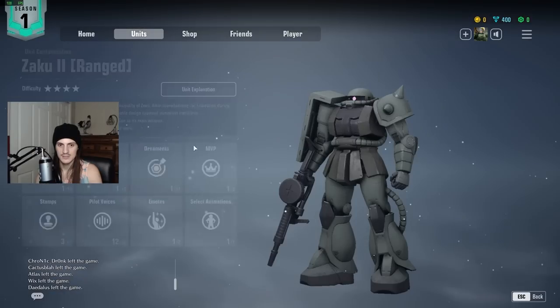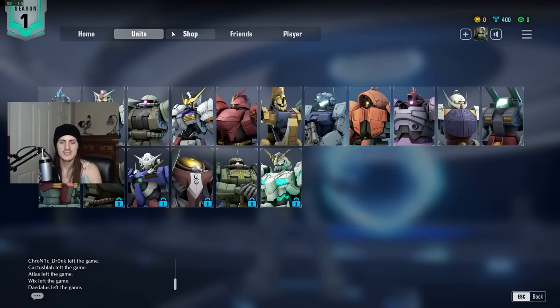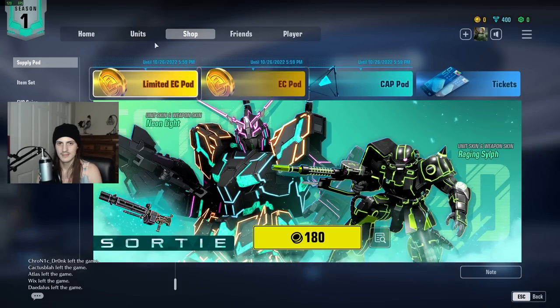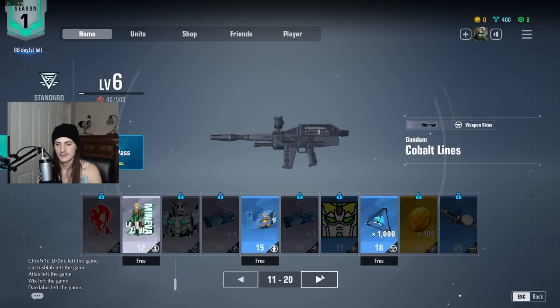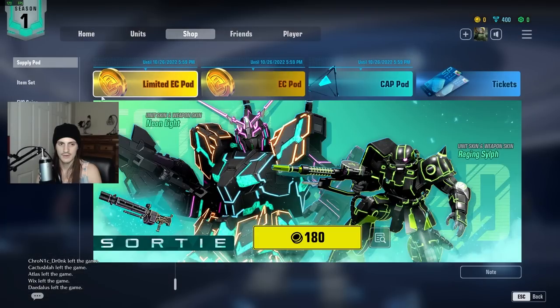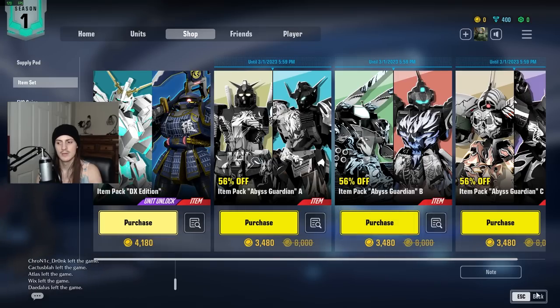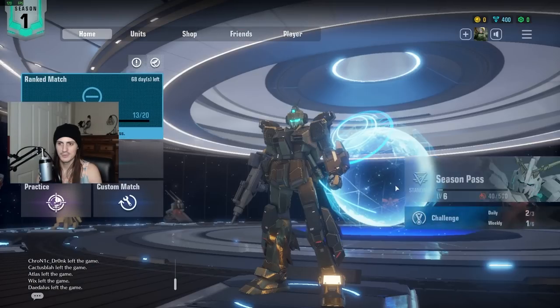If you look at the characters — take Zaku for example — you can buy skins with 600 material points, which you get from duplicate cosmetics. So it's buyable. That leaves the only things in the game that aren't directly purchasable as the skins from the Season Pass itself and the item sets including the DX edition, which gives you access to all four mobile suits. That's pretty solid overall, and from a Season Pass perspective it's honestly really worth it.